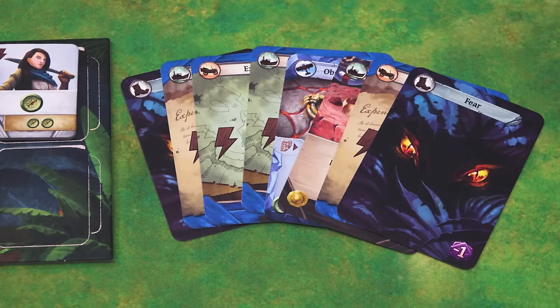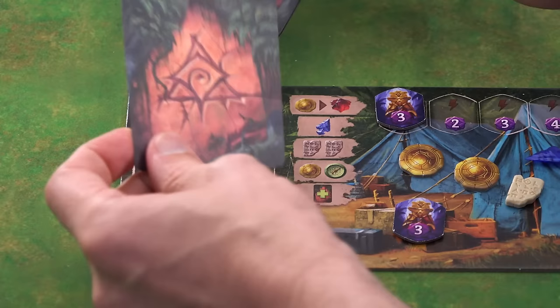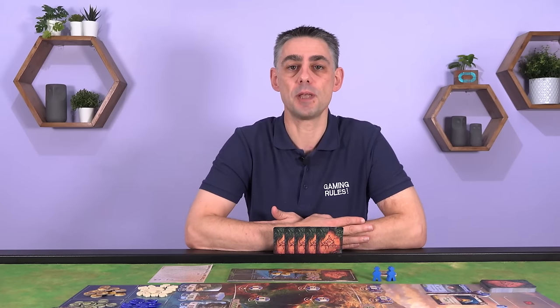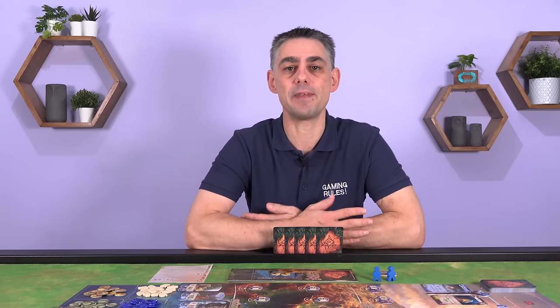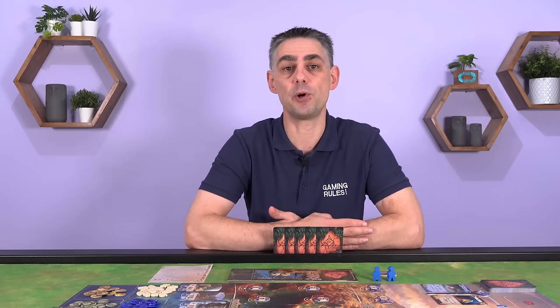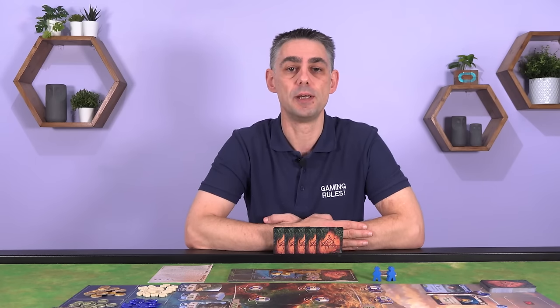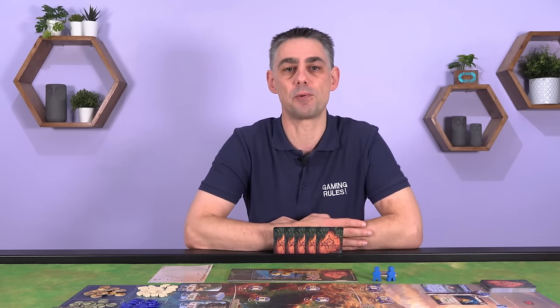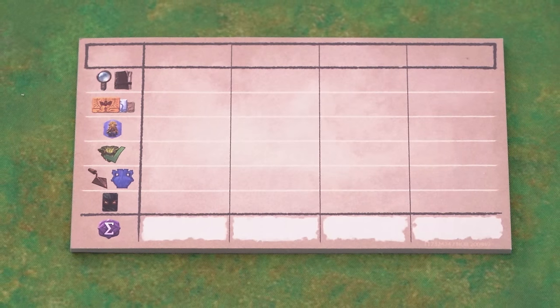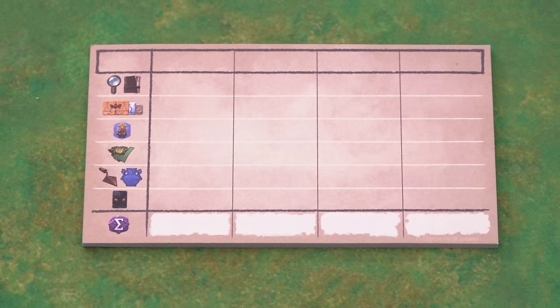At the end of a round players set up for the next round, which includes taking all of the cards that they played in that round, shuffling them and placing them at the bottom of their deck. Unlike many other deck building games the cycling of cards only happens at the end of the round, not when your deck runs out. And you do not refill your hand to five cards at the end of your turn — that only happens at the end of the round. The objective in the game is to score points, represented by a number inside a purple icon, and the points are added up at the end of the game using the score pad provided.